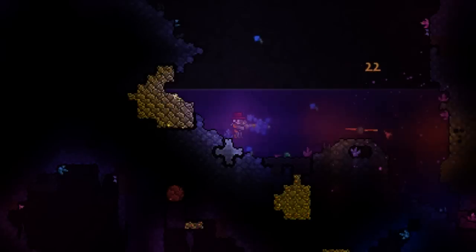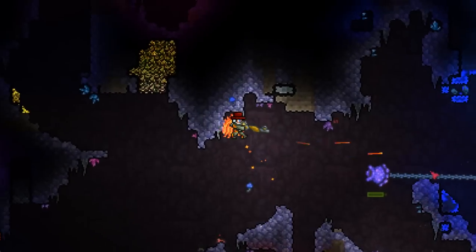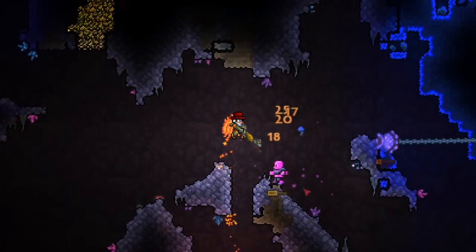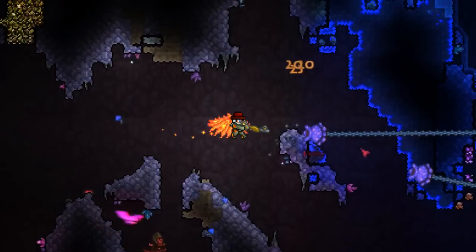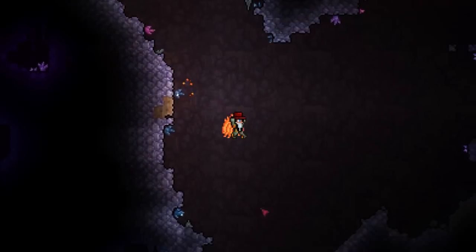Following a steampunk theme within Terraria, the Clockwork Assault Rifle steals the number 4 slot, with its effective 3 round burst and its effectiveness at defeating the first wave of hard mode enemies you encounter. The Clockwork Assault Rifle is a perfect entry gun for hard mode Terraria, as it's not only effective at saving ammo but boasts an impressive 19 damage which can be later increased with modifiers and armour sets.